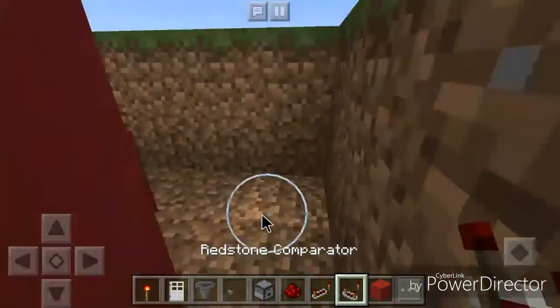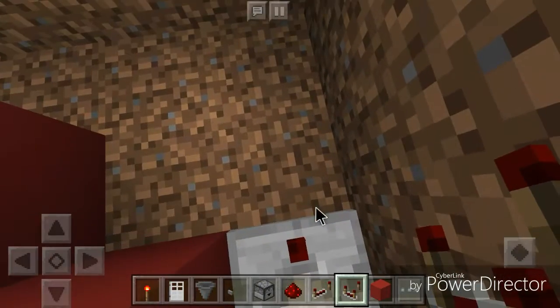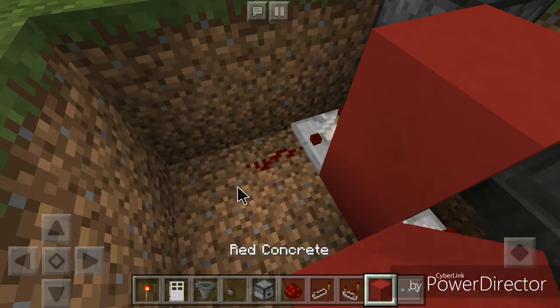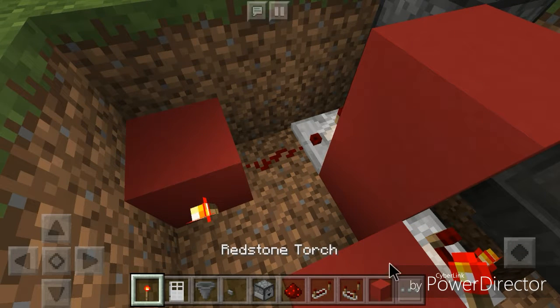This is going to be a short video by the way. Now we place another redstone comparator here, put our last piece of redstone dust there, then put a block there with a redstone torch on the back face of that block.